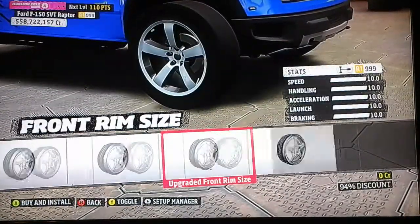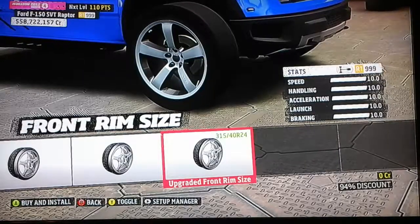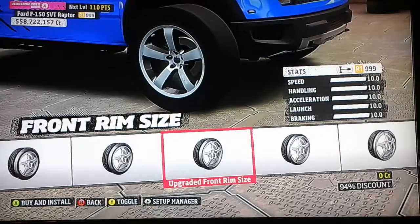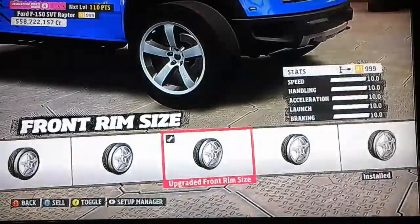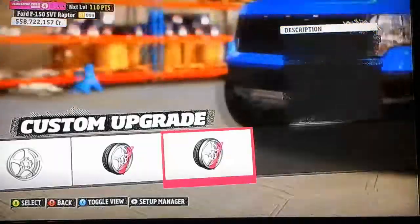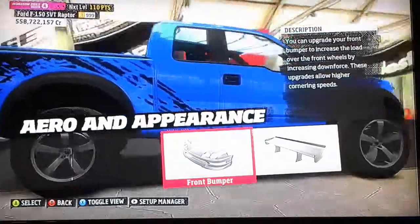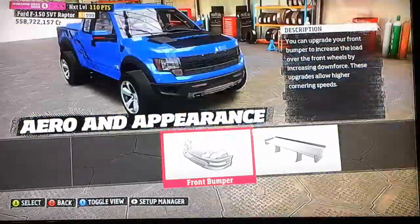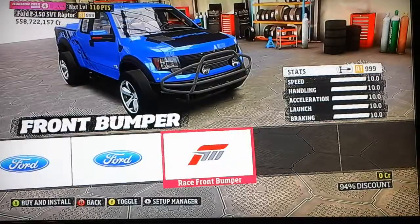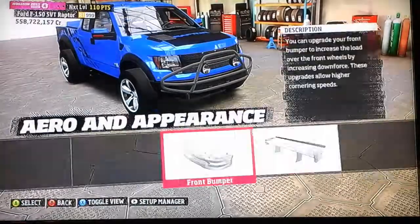These actually look kind of good. Alright, 17s on stock and then we go up to 24s. 22s look good. Try to keep a fat tire in the back — 19s in the back. Doesn't that look so clean on those wheels? These are the Challenger wheels. I don't know if I want to do the light bar — actually that looks cool, let's do that.